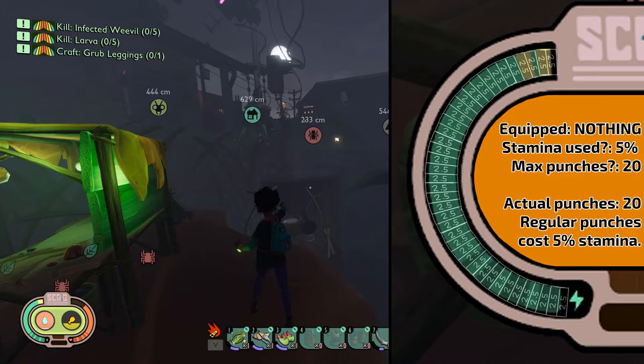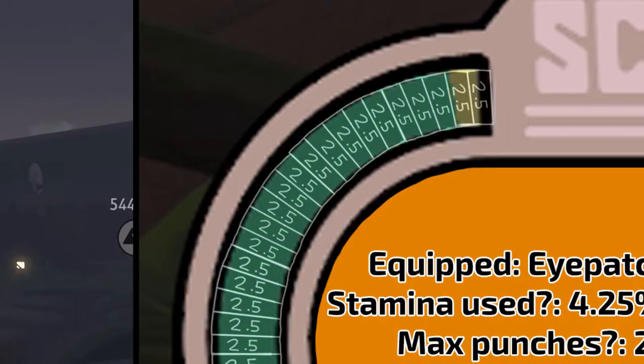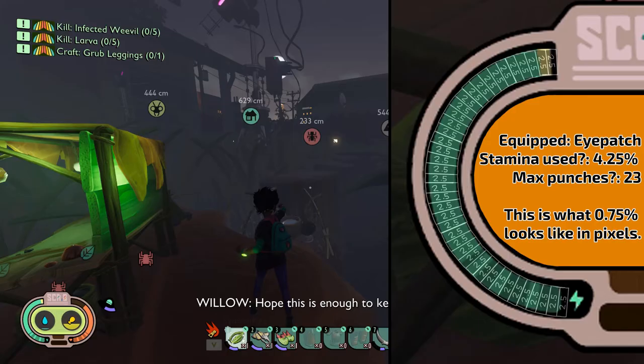After proving our measuring is accurate, we can look at some values. Punching with no eyepatch costs 5% stamina and we can punch 20 times. With the eyepatch on, we can punch 23 times, which suggests the eyepatch provides a 15% stamina reduction. There's virtually no visual difference in the measurements, but we've at least got a baseline number of 15%.